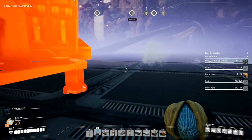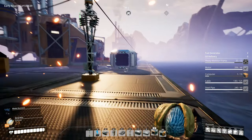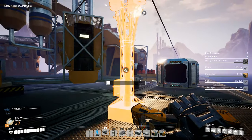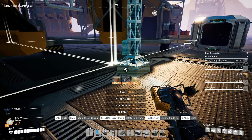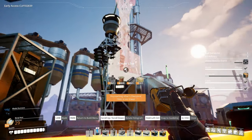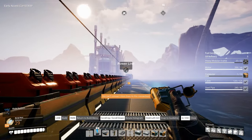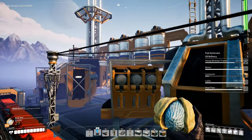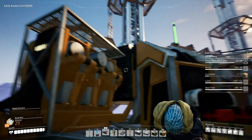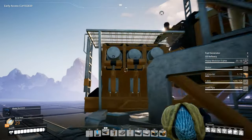Let's get another fuel generator in there and get that hooked up as well. There we go - might help to hook it up to the rest of the power lines. There we go, we now have two of these hooked up. There - the pistons start. Something fantastic, very very nice.